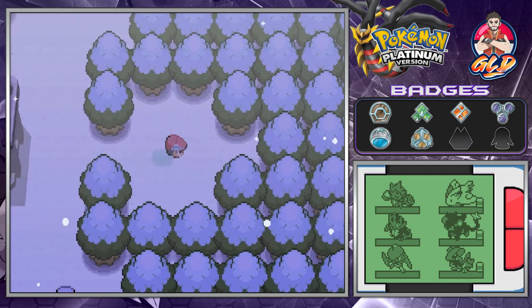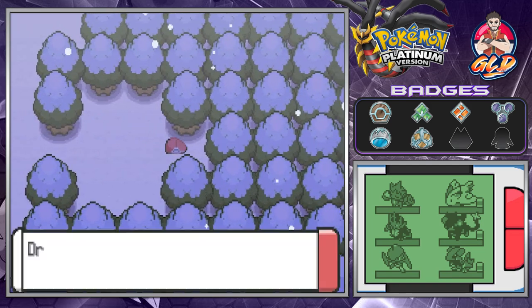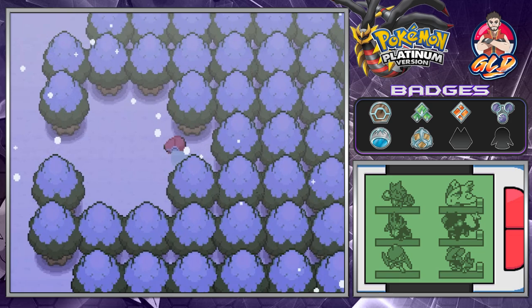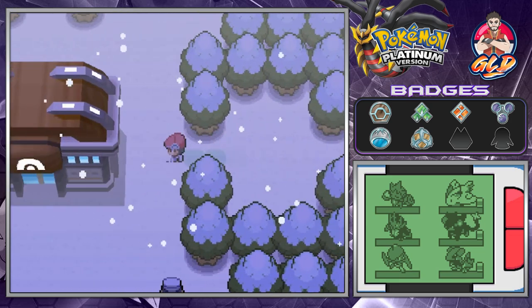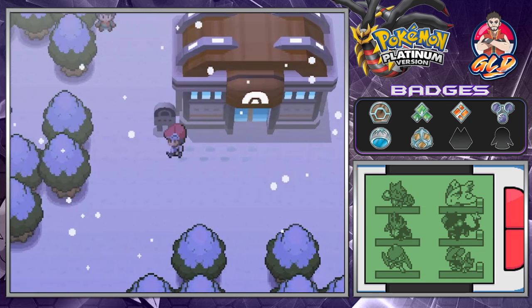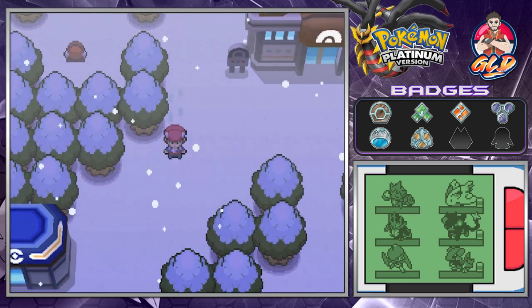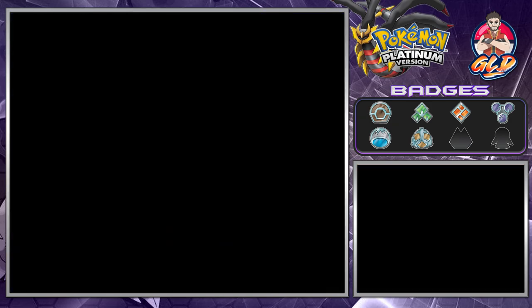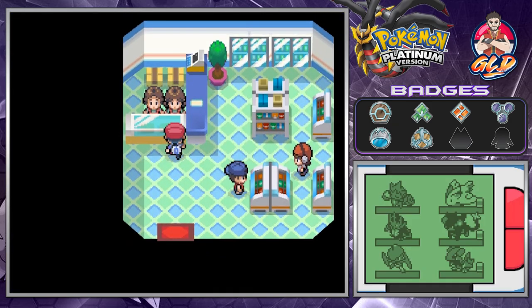There is a hidden item here somewhere — and there it is, we found ourselves a third rare candy in the last three episodes. I really hate the snow around here; it's kind of like the Great Marsh, it just slows you down. It makes everything slower — like a cruel joke that Pokémon had when they were coming out with these games.